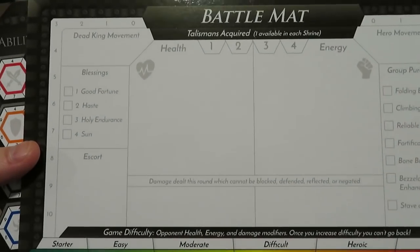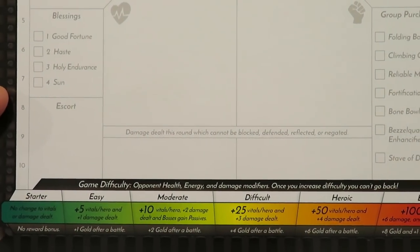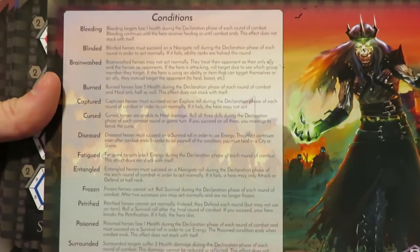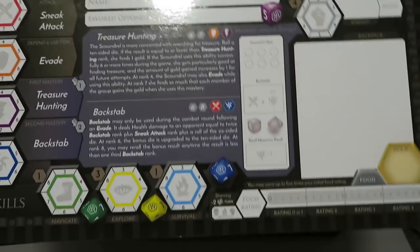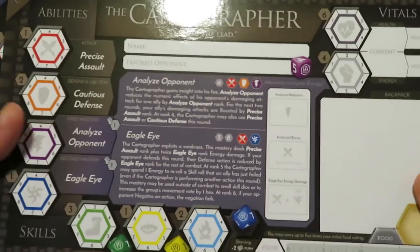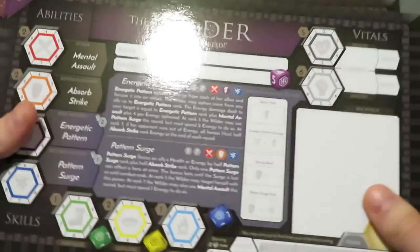This is a battle mat, so this is going to be another one you're using to keep track of stuff. You can see there's starter, easy, medium, difficult, heroic, and epic difficulty — so there is scaling in the game. There are conditions listed in this reference card showing all the terrible things the Dead King can do to you. The Scoundrel, the Priest — more impressive artwork. I was not expecting artwork on the back of these boards — they went the extra mile, and it might have been part of the Kickstarter stretch goals.